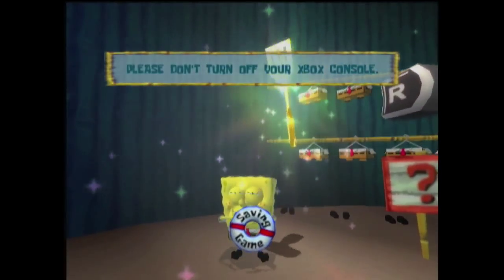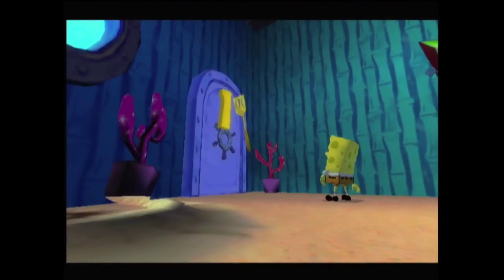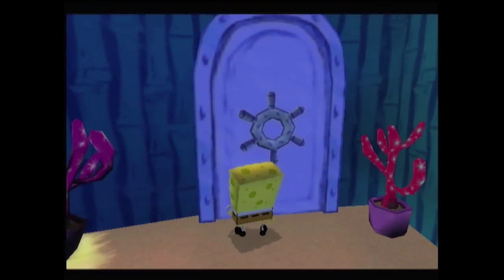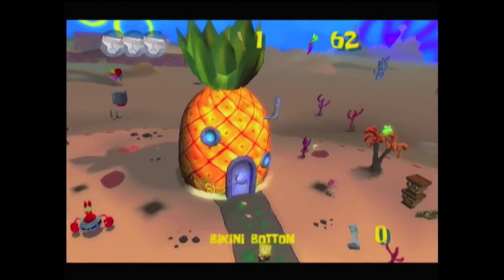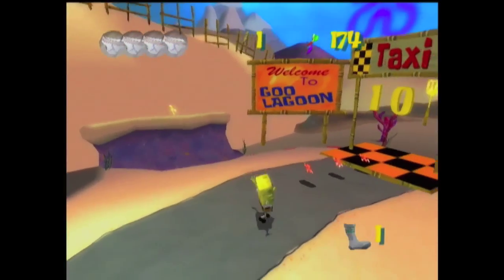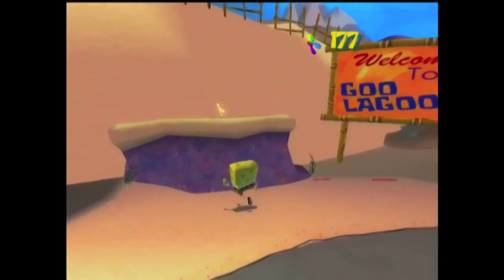The golden spatulas are the key to progression. After collecting our first one, we can now exit SpongeBob's Pineapple. From here, we can explore Bikini Bottom and talk to a few of the game's characters. This acts as a hub world of sorts, and we can see a few taxi locations that require a specific amount of golden spatulas to progress.